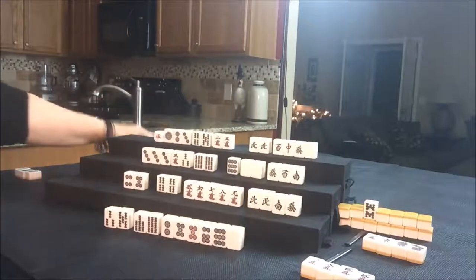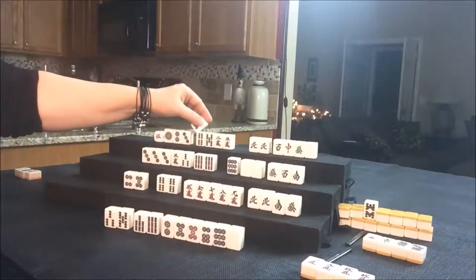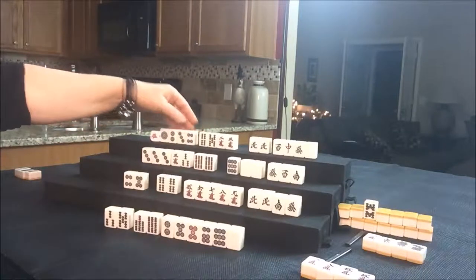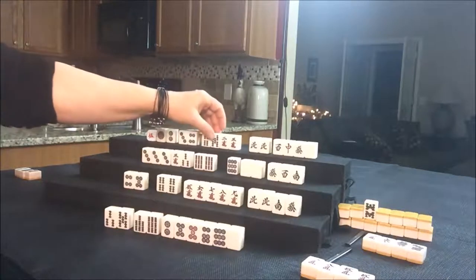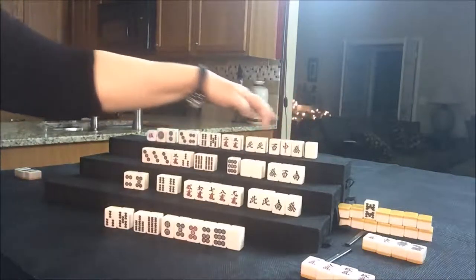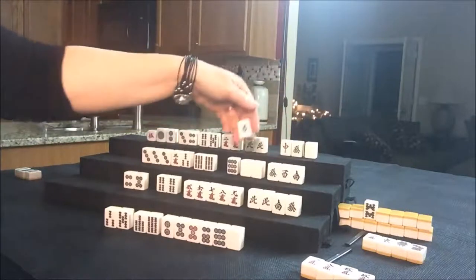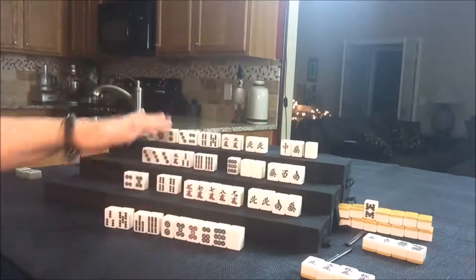Four Dot for North. I guess we could break those up into two different potential Chis. Let's go ahead and start giving up — let's give up on the West. We'll throw that West; nobody can take it, so we'll draw for East.